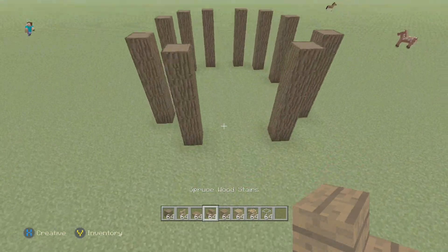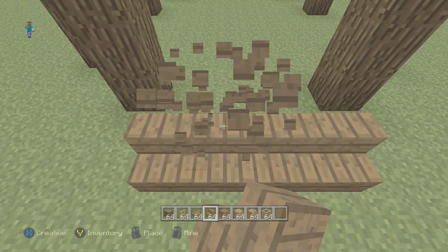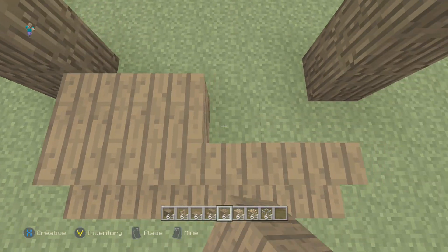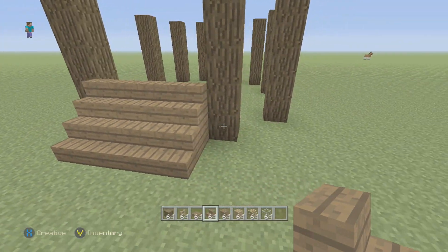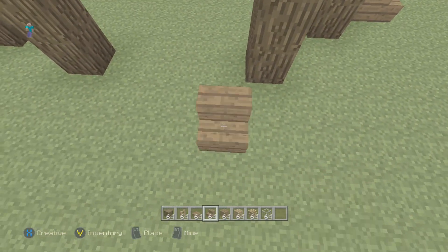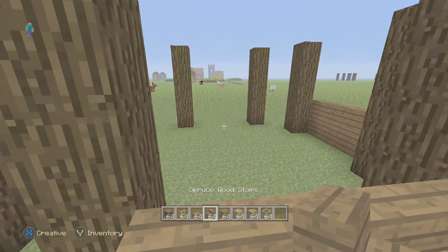Now that you have all the pillars placed, go to these front two pillars and place stairs two blocks out, then behind that place spruce planks and then stairs on top of that. On the left and right side do the same exact thing — place the stairs, then the planks behind it, and then stairs on top.